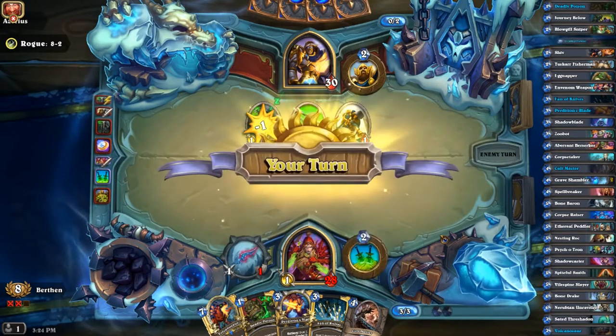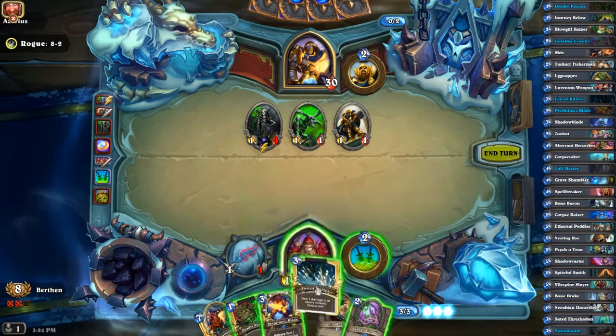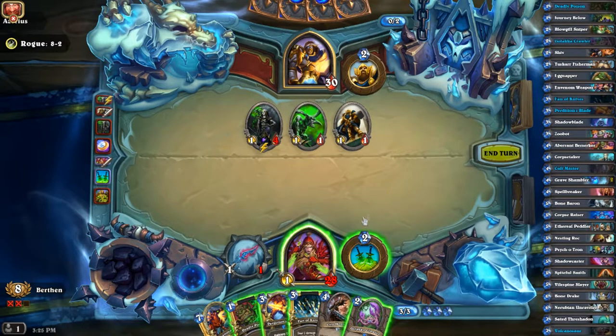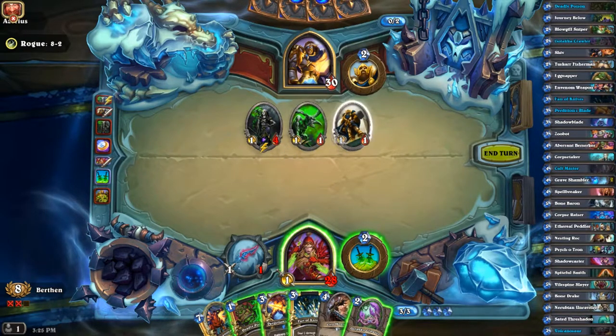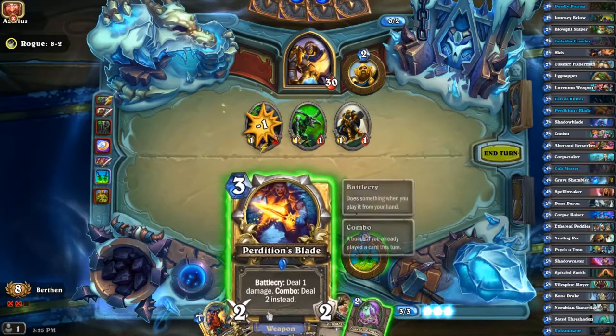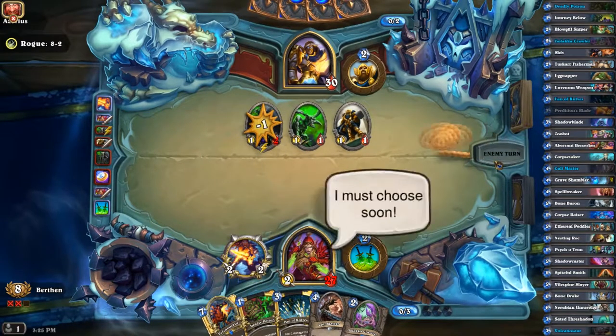I could have ignored it and waited next turn and then Fan of Knives — that might have been the better play depending on what he puts down. The question is though, do I actually wait? Can I do anything else while I wait? I could put down a minion but they'll be traded. This will give me three value here and a card draw. There is some merit to delaying it — I could hit into this guy next turn.